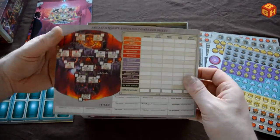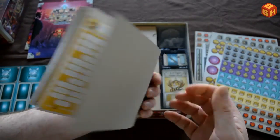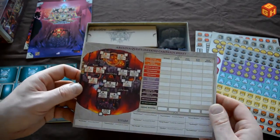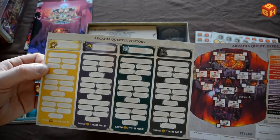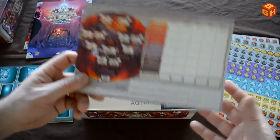And there's a campaign sheet so you can keep track of where you are during the campaign. You can cross things off and fill it in, which is very nice. There are plenty of them, and there's something on the back as well — your inventory. So that's very handy.